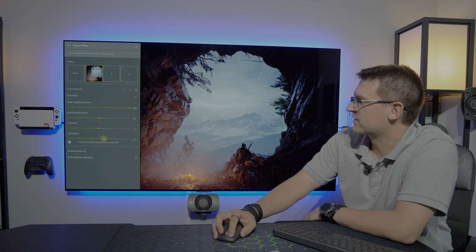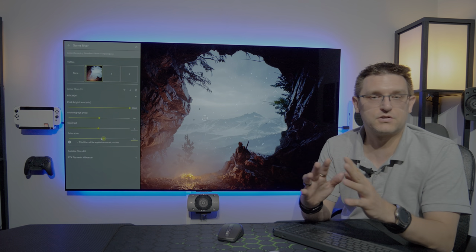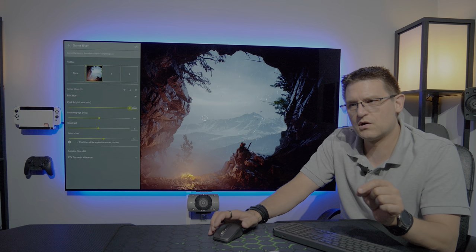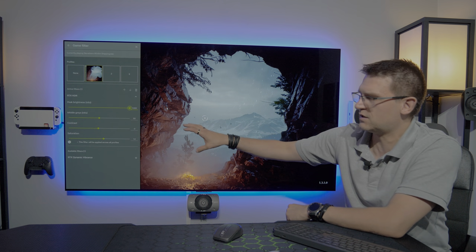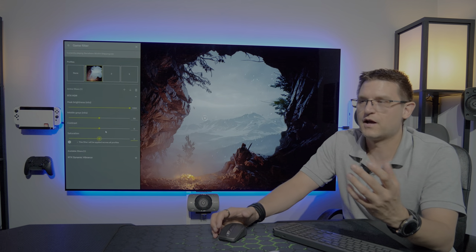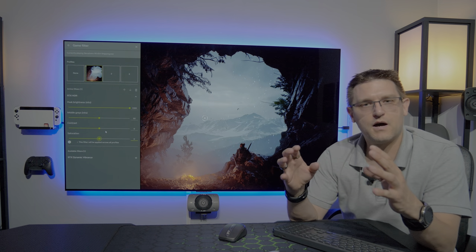What we are not going to do in this video is talk about those individual slider settings, because that would be too much for one video. All I have done is left all sliders at the standard factory settings and only changed the peak brightness to 1000 — that's all. I'm expecting that Nvidia's software engineers know what they're doing with those defaults, so that's where I started my comparisons.